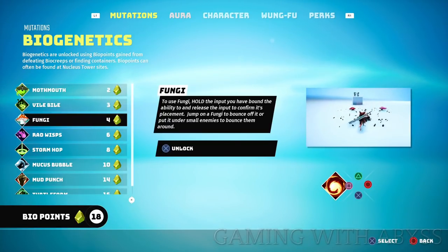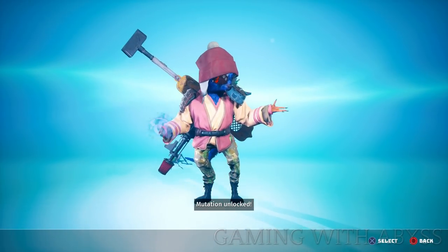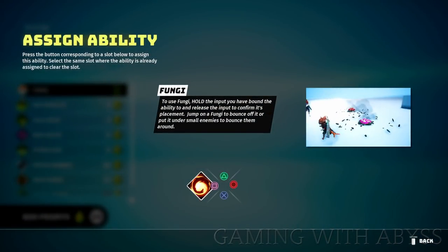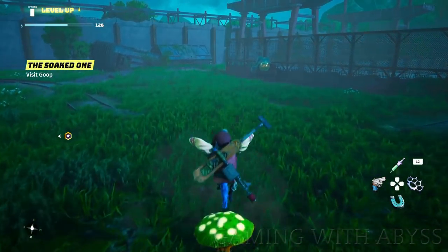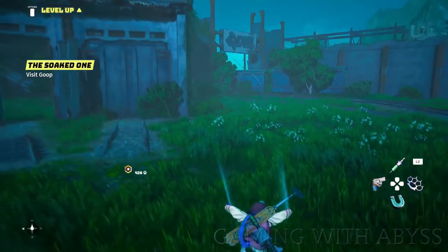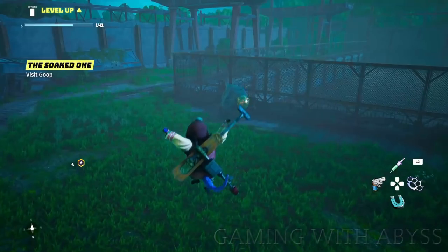Next, there's a mutation I want you to unlock as soon as possible — it's the third one on the list, the mushroom, which costs four bio points. I don't use this against enemies; I use it to reach higher spots. To get bio points, go into any bio area and fight the enemies there. Get this unlocked early so you have an easier time reaching higher locations.